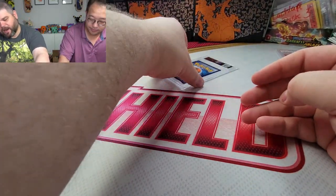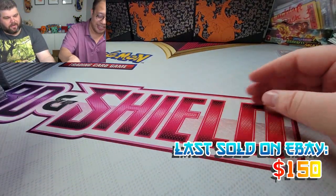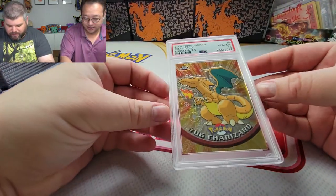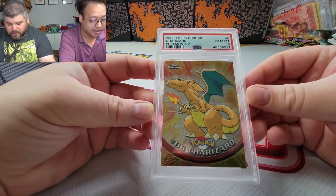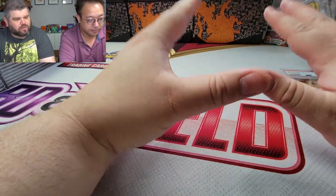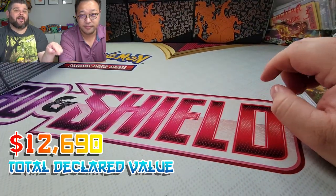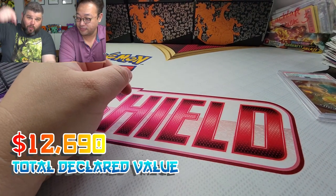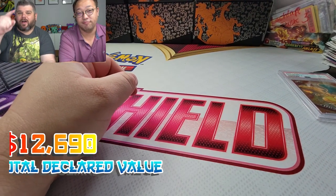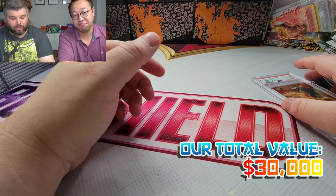The last one is the Solgaleo PSA 10 — wow, lots of 10s. Tons of vintage, tons of modern. Remember when we submitted these, we put the declared value at around twelve thousand dollars. That number is going to be on the bottom of the screen, and here is the grand total. Leave a comment below if you think we made more, double, or less — the answer is here and I'm pretty sure we made more money.